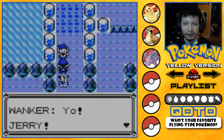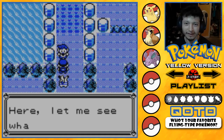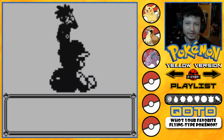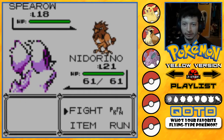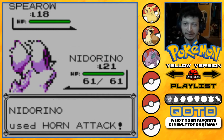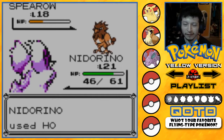Uh oh, there he is — Wanker! He says Jerry, you're still struggling along back here. I'm not struggling at all! He says he caught a bunch of strong and smart Pokémon — let me see what you caught, Jerry. He has four Pokémon, he does have more than me. Spearow versus my Nidorino — I should use Nidorino. It's level 21 so that's pretty strong. Let's go for a Horn Attack.